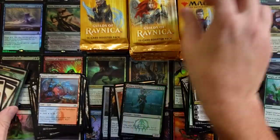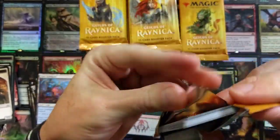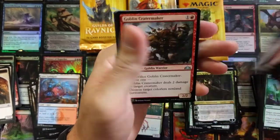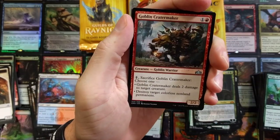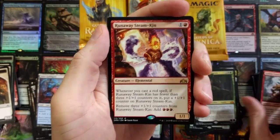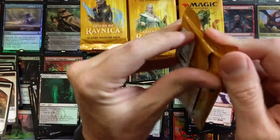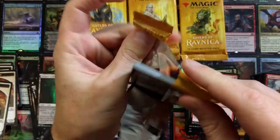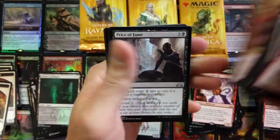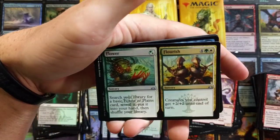Vraska will kill you — she will freaking kill you. What a box, the hits keep coming! Goblin Cratermaker all up in the piece, Runaway Steam-Kin — alright! I need a quieter chair, I definitely need a gaming chair. Price of Fame, Flower and Flourish.